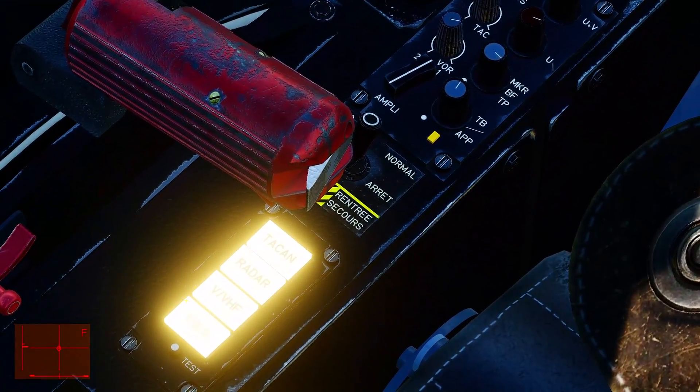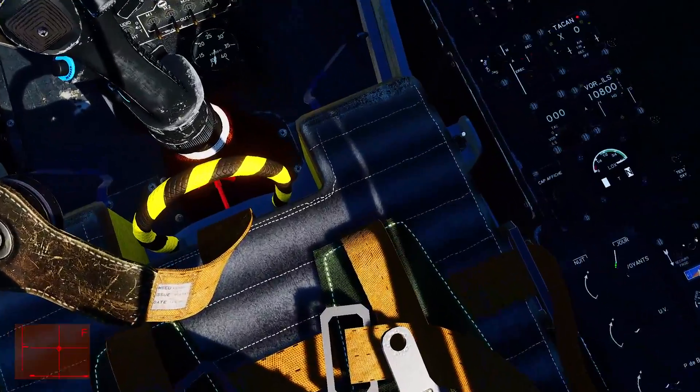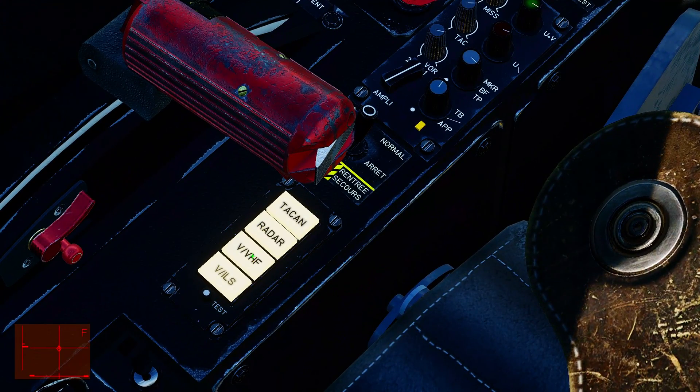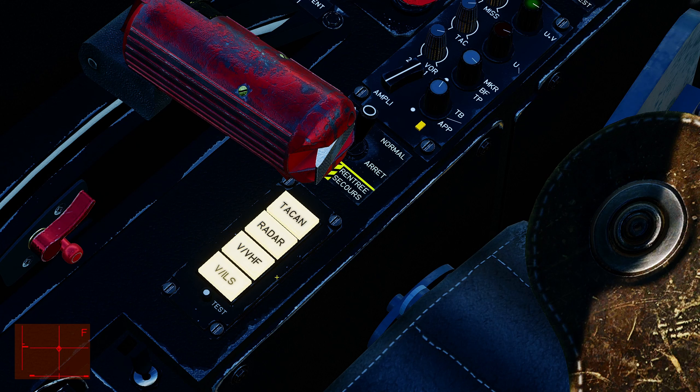Looking at the system consent panel, we've got consent buttons for TACAN, radar, radio, and ILS. Simba has the same buttons in his cockpit. They are mutually exclusive — only the front or the rear cockpit can have a particular system turned on at a time, and the seat with it turned on has control. Simba presses his TACAN button and he now has control of the TACAN; I take radar, radio, and ILS. The pilot with the highlighted button has control of that system.